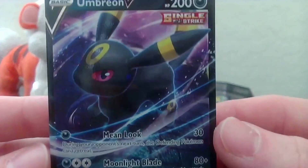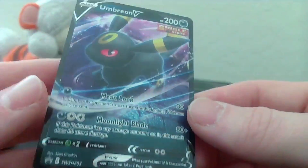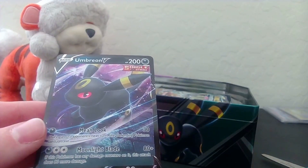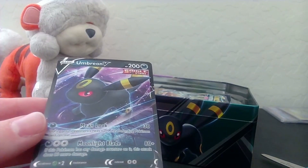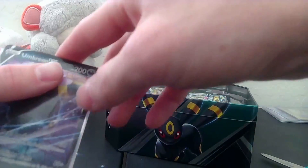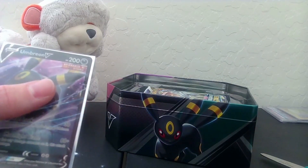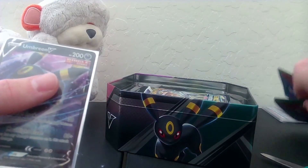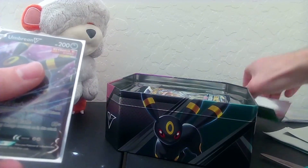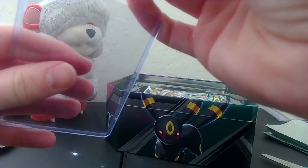Umbreon is definitely one of my favorite Pokemon. I really like this card, it's very nice. We're gonna go ahead and put it in a sleeve. I'll just put it in one of these bad boys, and then... boop - yeah, well, let's set it in a top loader, why not? I am not prepared, I don't have any of my stuff ready. Boom, there we go - go ahead and set this bad boy in a top loader right here.